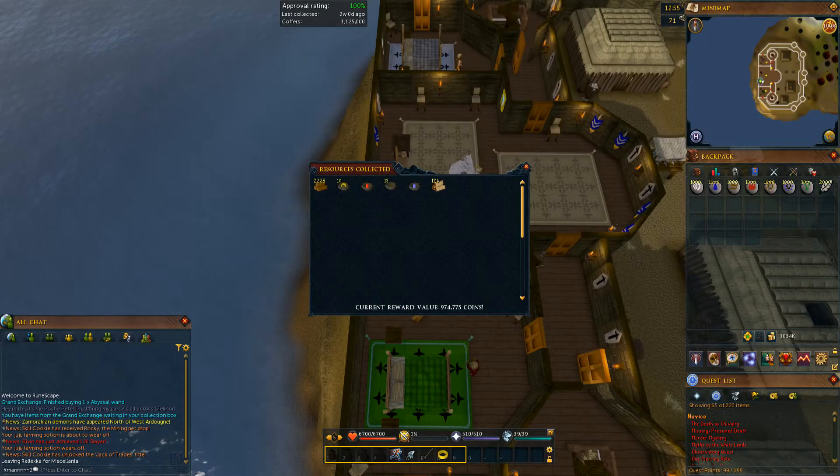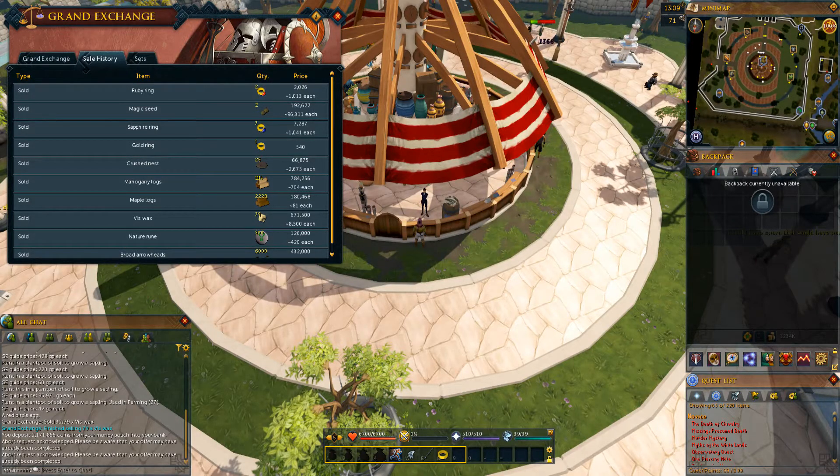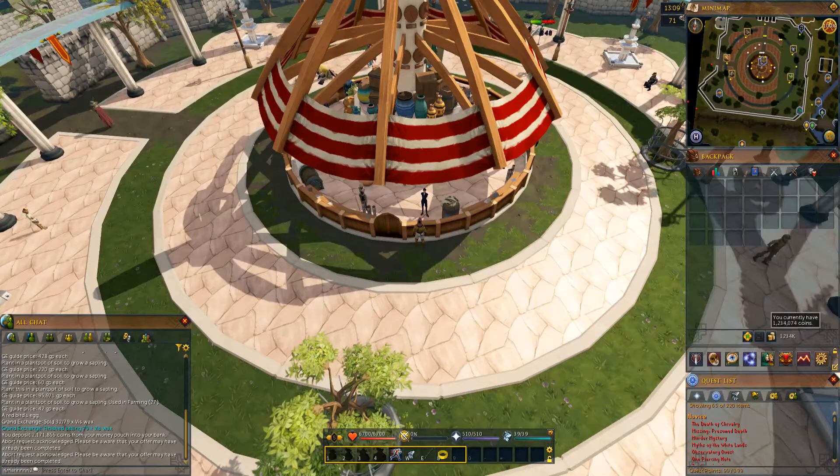Current reward value: 974,000 coins. So 600k profit for five days — that's 120k a day. That's not amazing, but for literally no effort, that's not that bad. I insta-sold everything on the Grand Exchange. The biggest moneymaker was obviously the Mahogany Logs, but I actually got pretty lucky and got two Magic Seeds from the Bird's Nest, which is an extra 200k for a grand total of 1.23 mil — let's just call it 1.25 mil for, again, literally zero work and for 375,000 gold. Really worth your time — meaning the bare minimum effort you can possibly give.